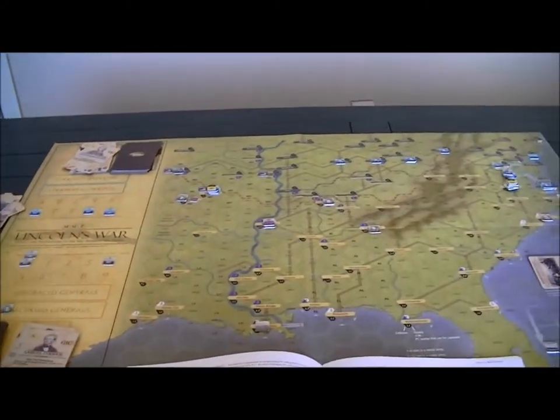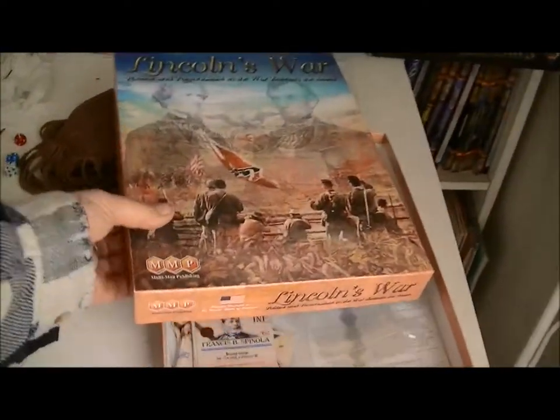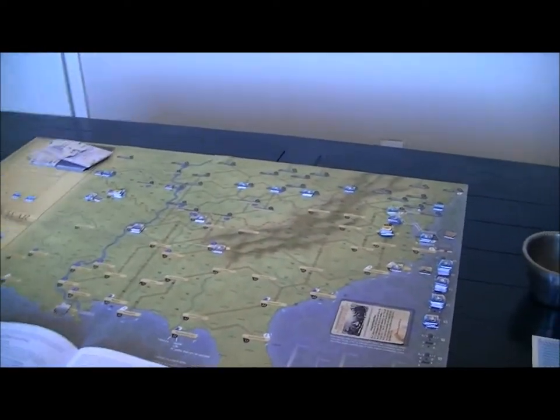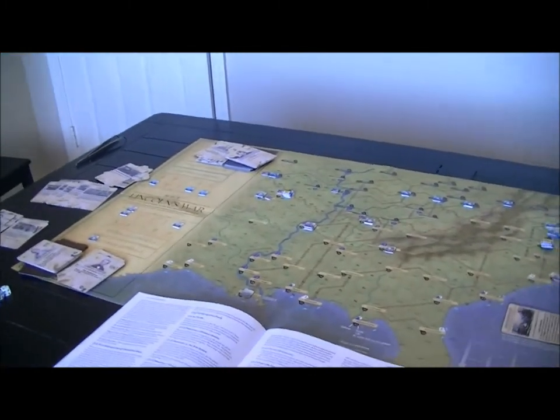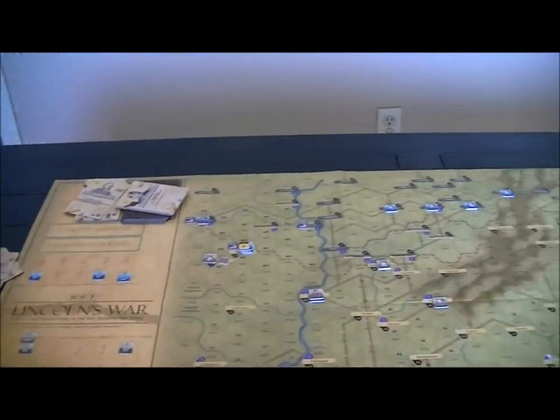In the first turn we had a lot of political points to start the game. Now in spring of 62, we're going to be adding some cards which I'll put on top of the decks to remind me to reshuffle them. We also have reinforcements coming in. Buying CSPs is a priority - if we're gonna fight battles we need them. The Confederates are probably going to sink all four of their PCs into CSPs so they can actually win some battles.